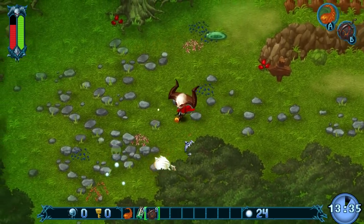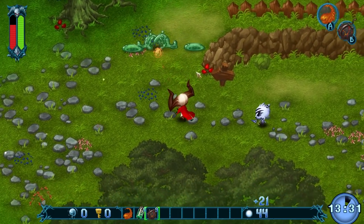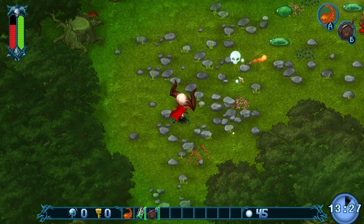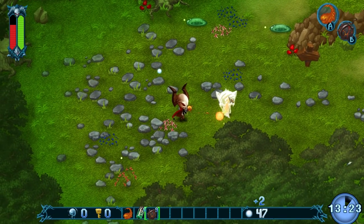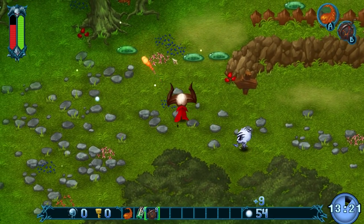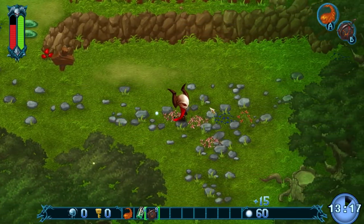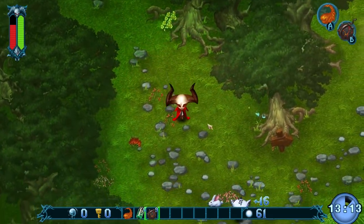The combat reminds me very much of some of those top-down roguelite experiences. Obviously Isaac is a prime example of that, but there are a couple of other ones. Outside of that, I think the older Zelda comparisons might be a little bit accurate. It'd have to have a map, wouldn't it? It would help to have one.